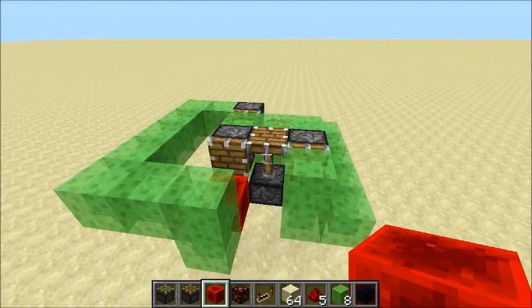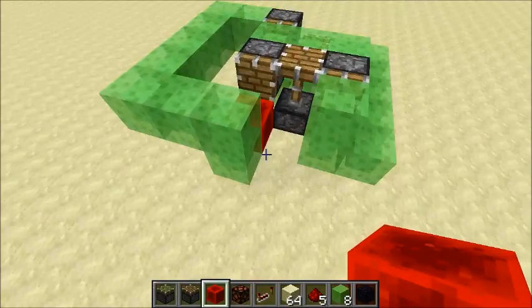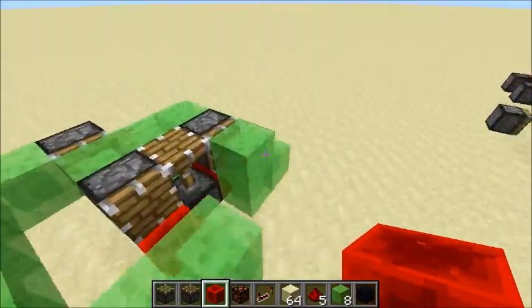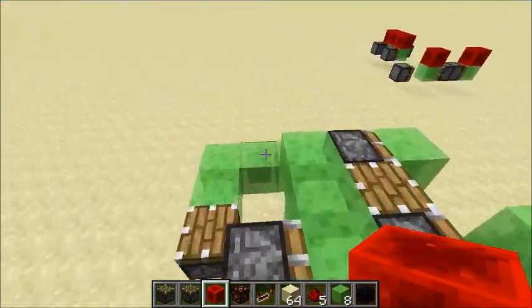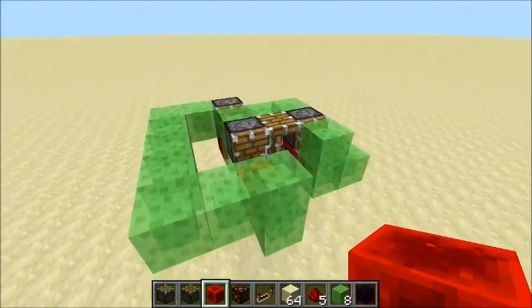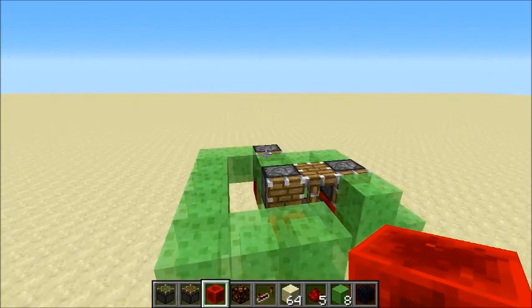Hello to everyone who's watching this video. You probably came here to see this little contraption I made, which is a flying machine in the newest snapshot of Minecraft, where it was made possible to move multiple slime blocks with pistons at once.